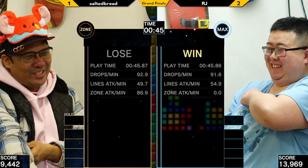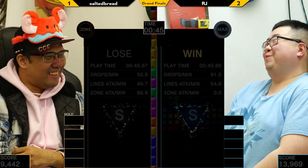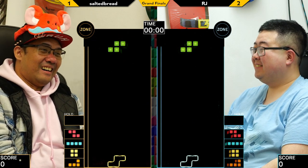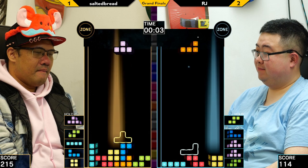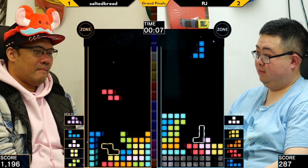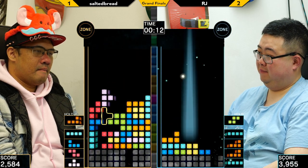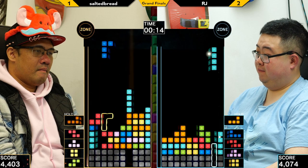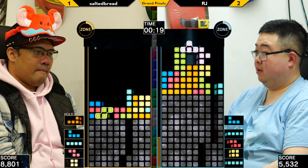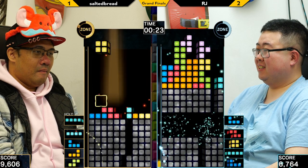That was a rough one. Very unfortunate series of misdrops by Salted — a little bit risky to try and set T-spins up that high on the board. Oh, here we go — there's the sailboat. And RJ going for the MS2 variant. Looks like one of Salted Bread's lab experiments that he discovered.